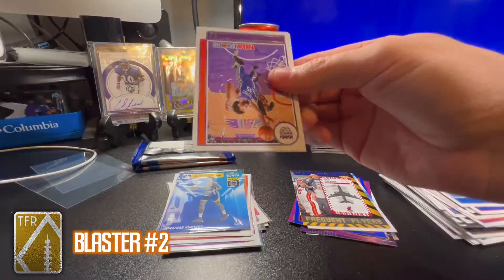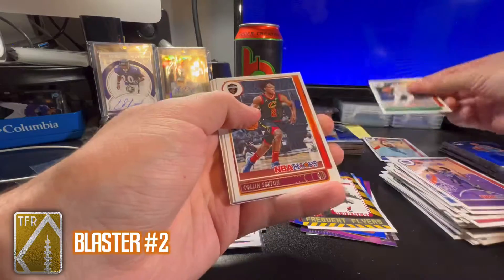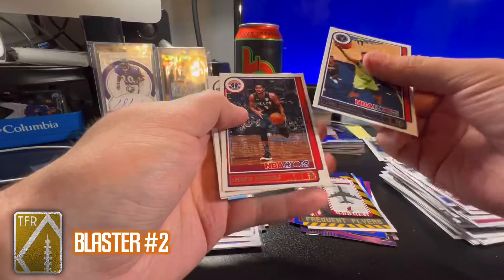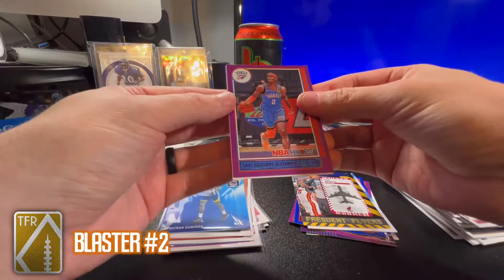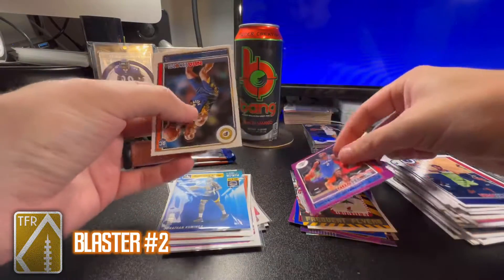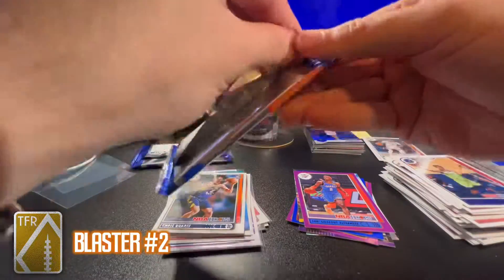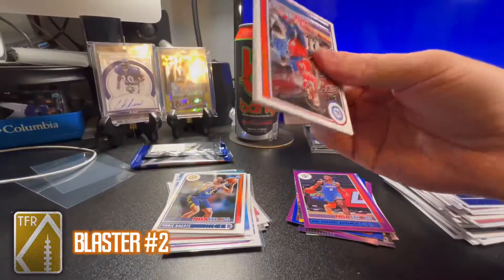Let him get acclimated and keep developing. Marvin Bagley, Marcus Smart PC, Colin Sexton, Jaden McDaniels, Spencer Dinwiddie, Bogdan Bogdanovic, Shai Gilgeous-Alexander purple parallel, and a Chris Duarte base rookie. The way this is going, doesn't look like I'm going to get one of my chased rookies.